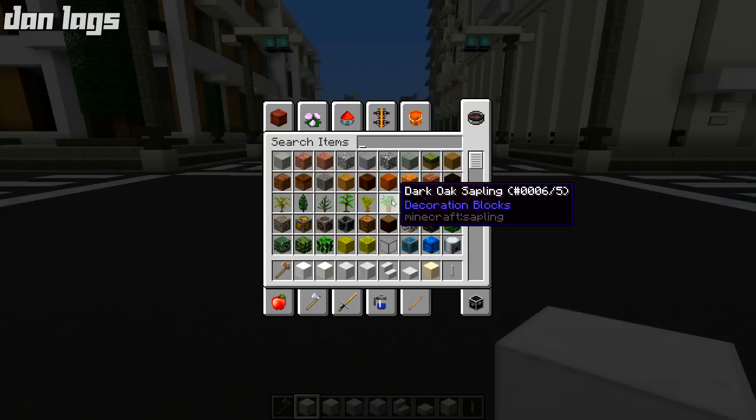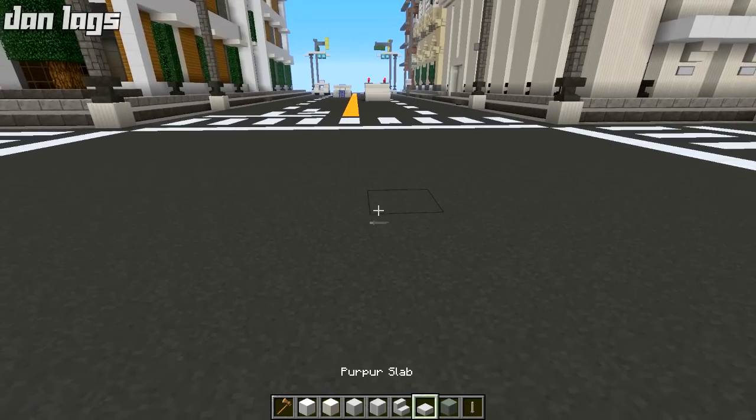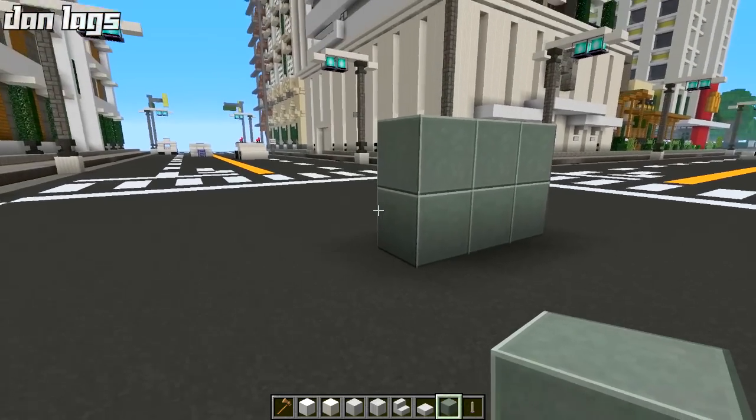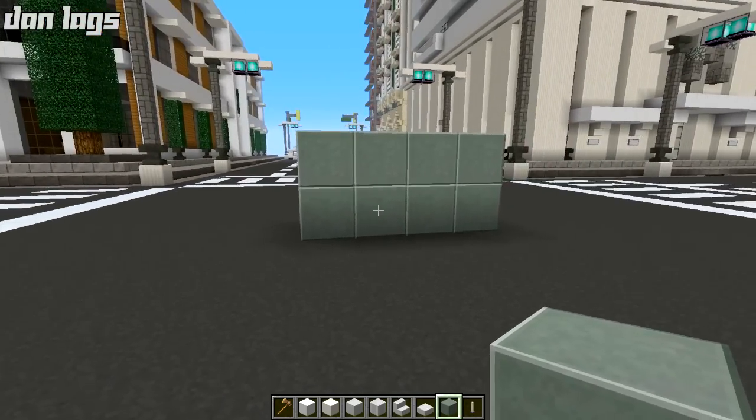The next thing is andesite blocks. These kind of had a specific look on Xbox, and he changed them up a little bit. I actually like the way they look, so I'm very happy with those.